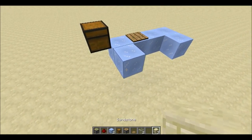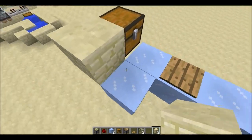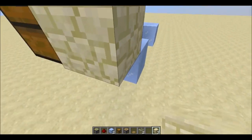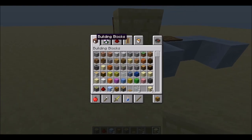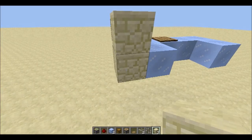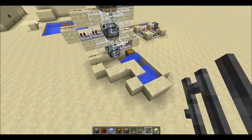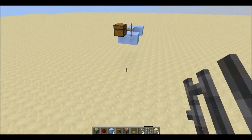Then you need to block off the water, but you cannot use a solid block here — you need to use something else. You can use a fence, iron bars, or signs as well. Here I'm using iron bars, and there I'm using a wooden pressure plate.